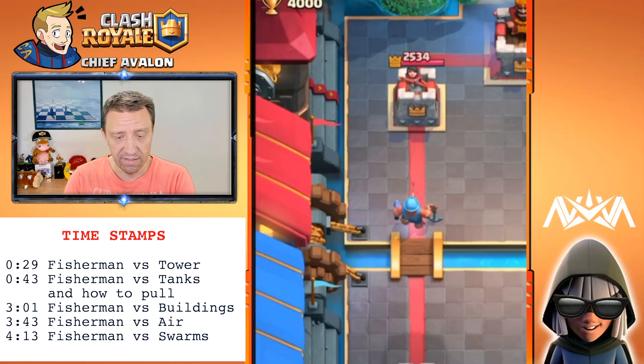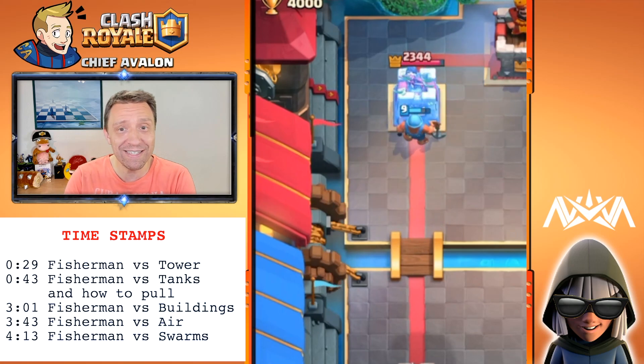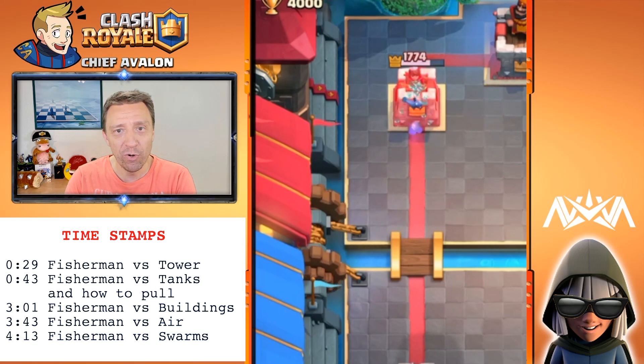Against just a tower — he pulls himself to the tower! That's cool. He pulls himself to the tower and that's the amount of damage he does to the tower, about 700.